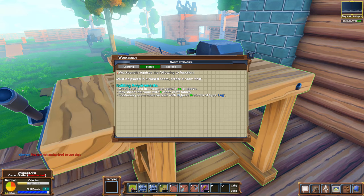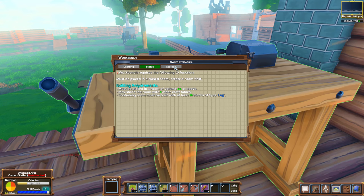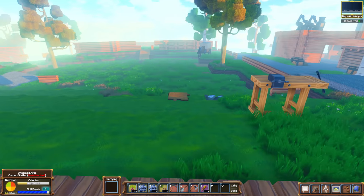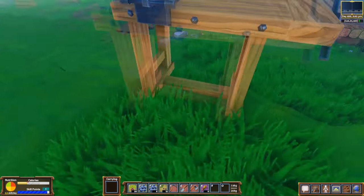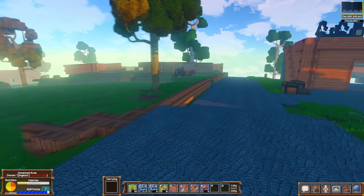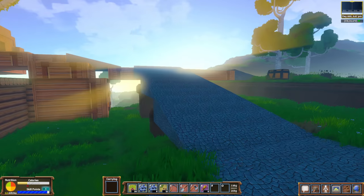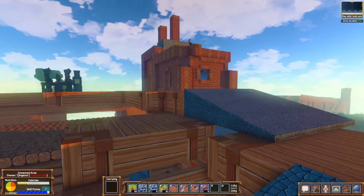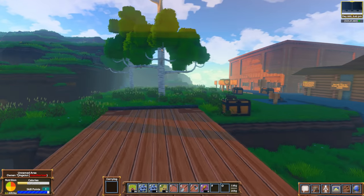Over here we've got plenty more of these things all over the place. Look at these workbenches. If you ever need to craft anything, all these workbenches are right here for you. There's more over here. It's 5pm right now — we've just been walking around taking a look at this server, but there's a lot to see. What is this road over here? Oh, there's a rabbit hanging out on top of that roof. That looks kind of weird.